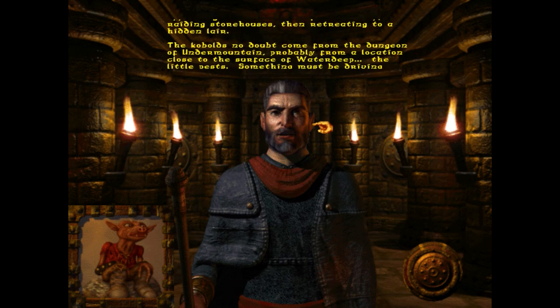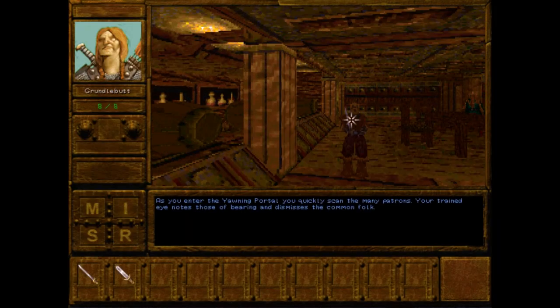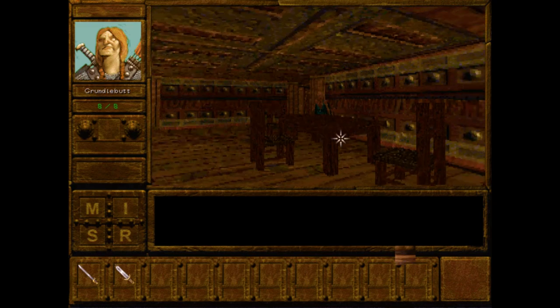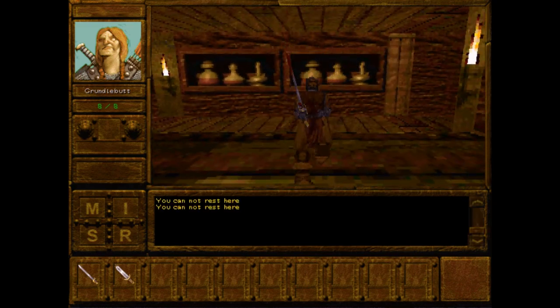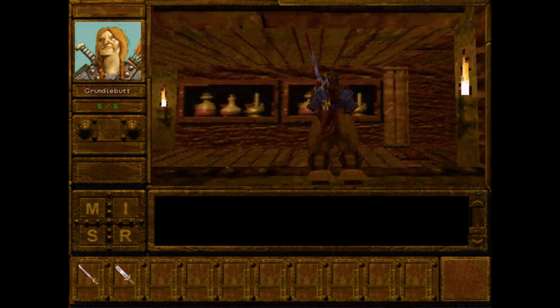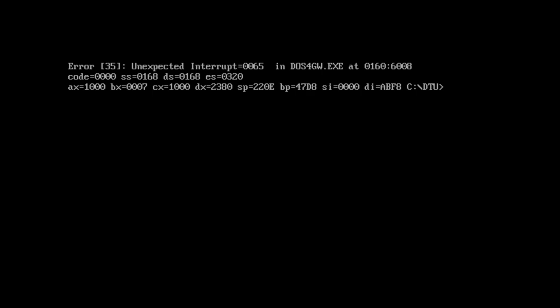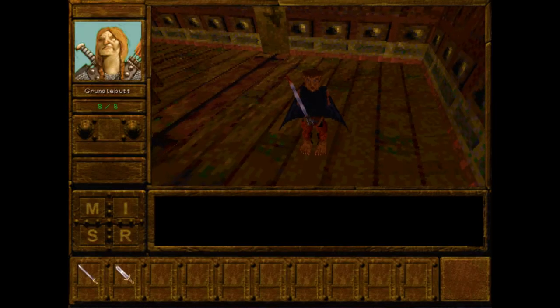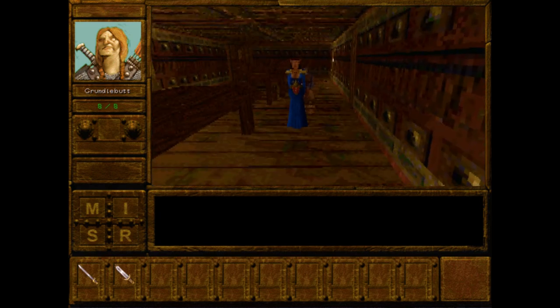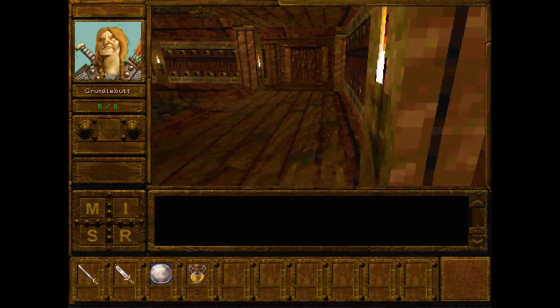Once you've finished bothering Blackstaff, it's time to exit his tower and enter the Yawning Portal Inn and wander around inside. You can chat up the barflies, barge into people's rooms, get stuck on level geometry, and have everyone try to murder you. I died before I even got into the dungeon, because it glitchily decided the bartender hated me as soon as I entered. You can talk to some folks, but they're possessed by the spirits of bad programming, so ignore them and hit up the main attraction — the entrance to Undermountain.